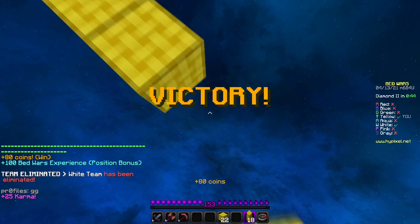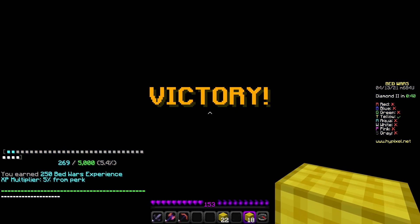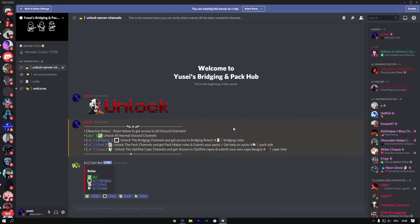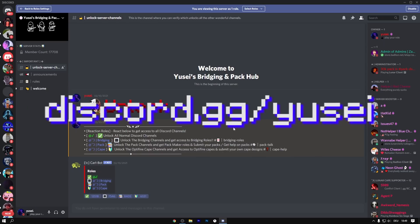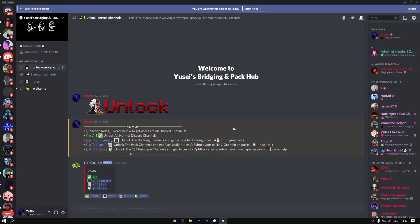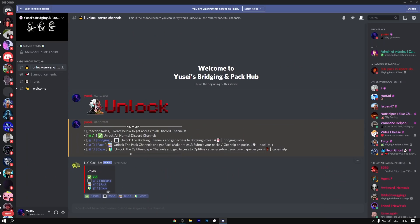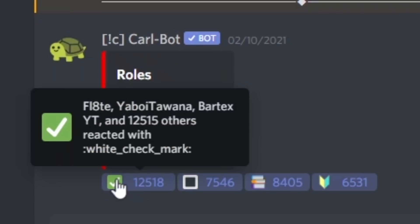I didn't even get the bed — thanks Hypixel. Okay guys, the first thing you do is click on the link in the description to join my Discord server, or use discord.gg/yusei. After you join, you'll see the server with bridging and pack hops. You'll see a channel that says 'unlock server channels' — just click on that one, then click the tick button once and you'll unlock all server channels.